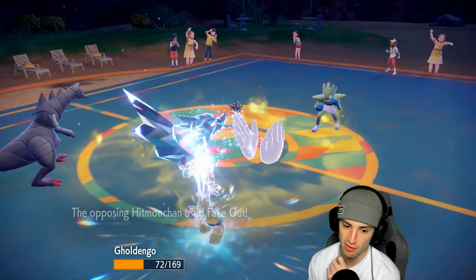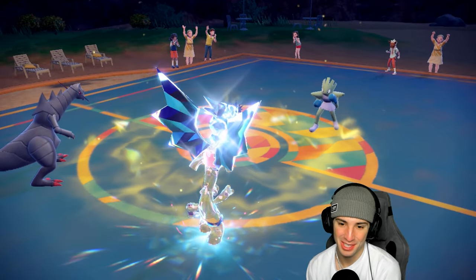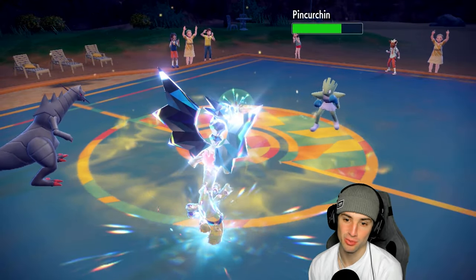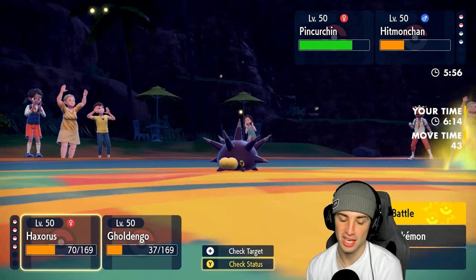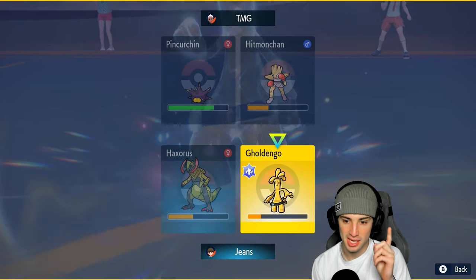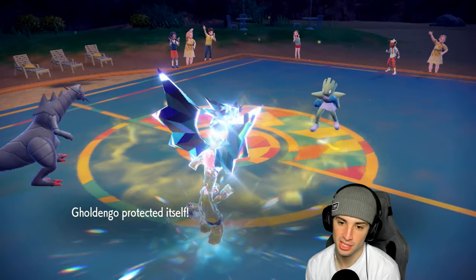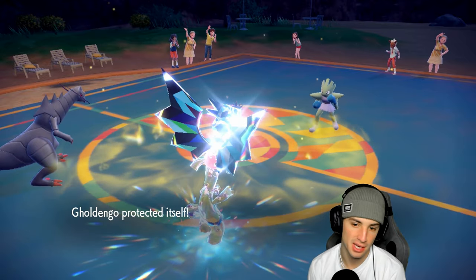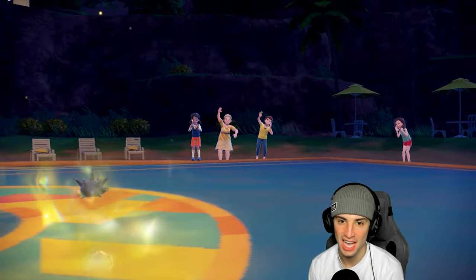Hitmonchan comes out looking tough - shiny Hitmonchan. I go Dragon Claw and Shadow Ball into Pin Urchin, but Hitmonchan has Fake Out ready. So Gholdengo flinches - he goes for Zing Zap but doesn't KO. I protect Gholdengo the next turn and Dragon Claw the KO on Hitmonchan. He's going for Mach Punch looking for the KO, but now we Dragon Claw to finish off Hitmonchan and Gholdengo finishes off Pin Urchin. Later Hitmonchan!